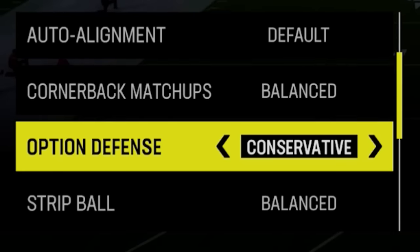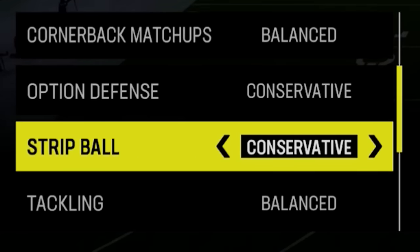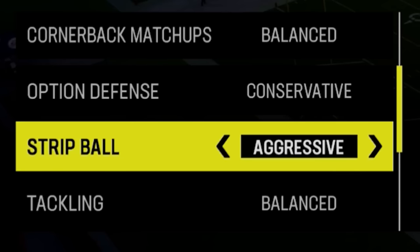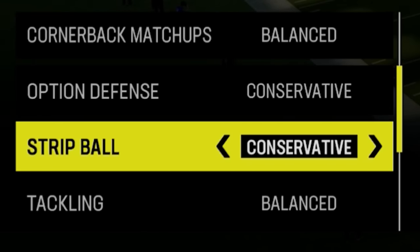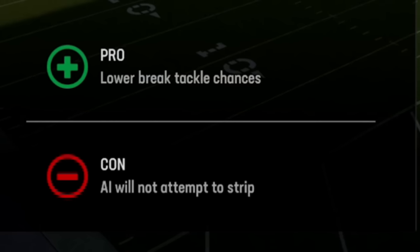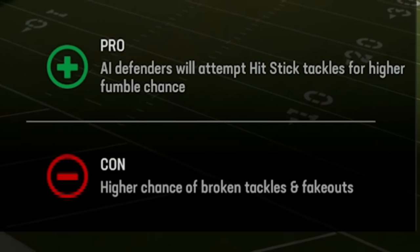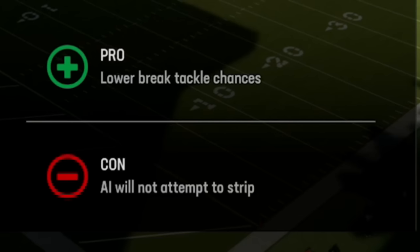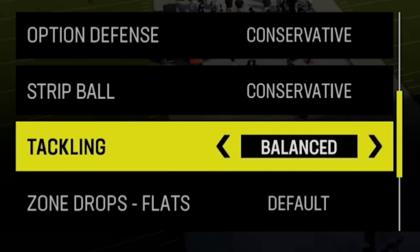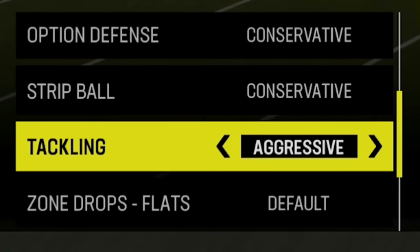For strip ball, I typically leave it on conservative because it lowers break-tackle chances, which is what I want. If you set it to aggressive, you get a lot of face mask penalties, so it's not worth it. For tackling, I typically go aggressive, because it balances out the conservative strip ball setting — aggressive tries to get more hit sticks, while conservative lowers the chance of broken tackles, so they even each other out.